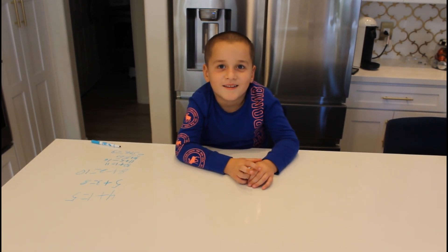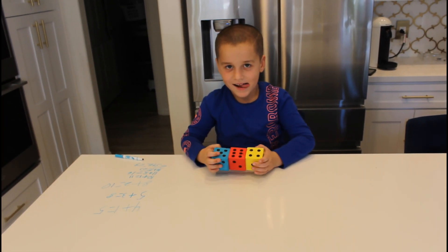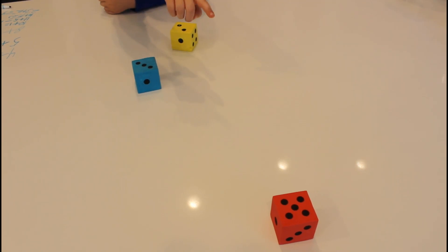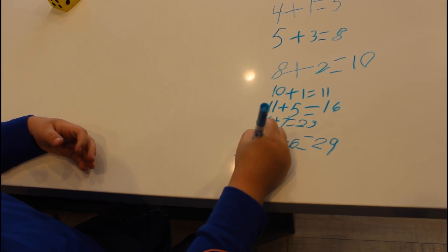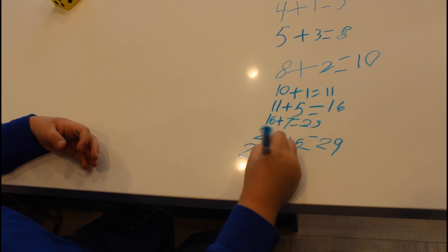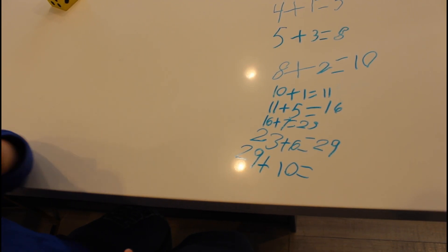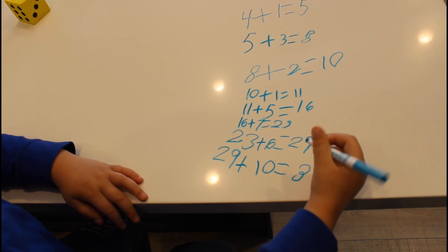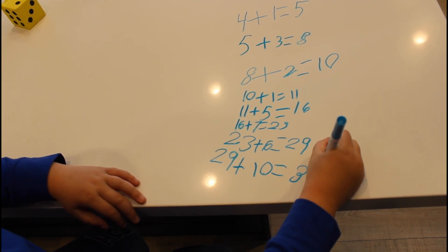Okay, Alex, now we're gonna make it harder — three dice. We're gonna be using three jumbo dice. Ready? Yeah, go. One, two, three, four, five, six, seven, eight, nine, ten! Good job. Twenty-thirty-nine plus ten equals thirty-nine. Good job. We're getting closer to one hundred — we're at thirty-nine.